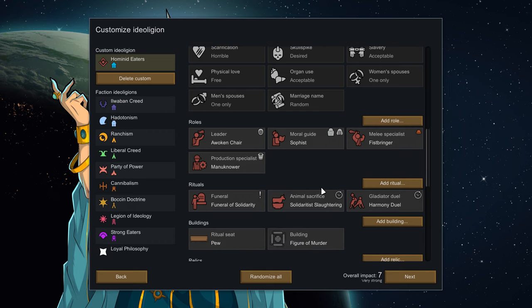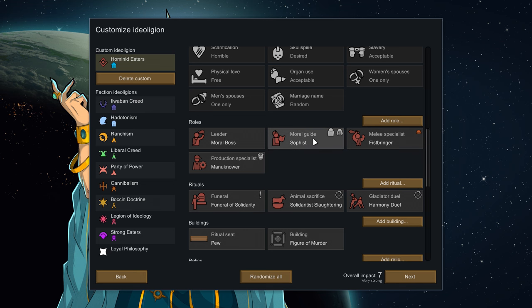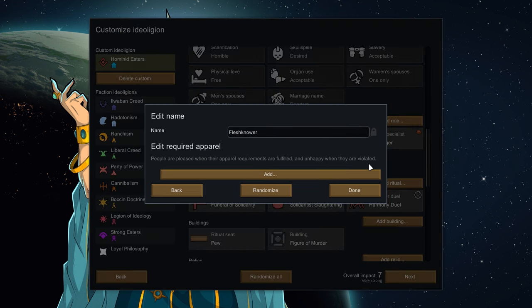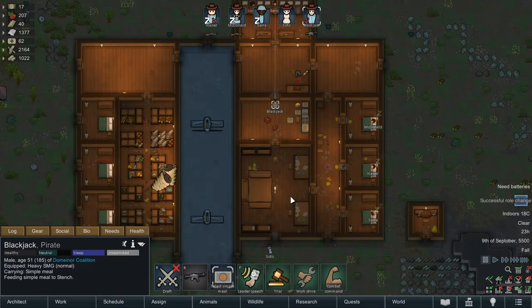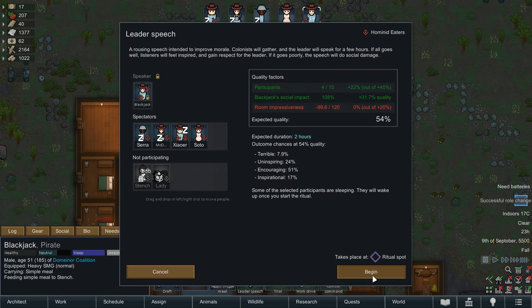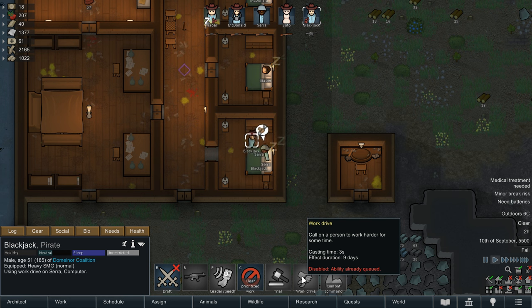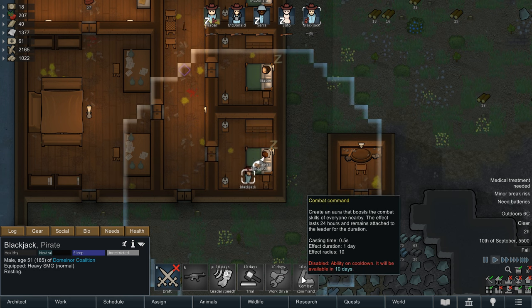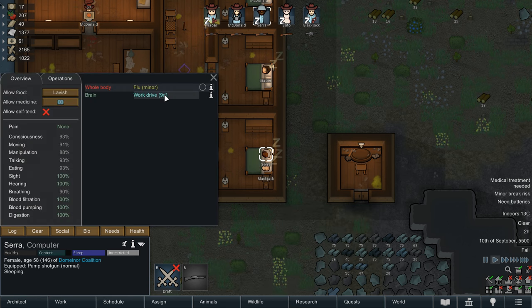You can change the narrative if you're really invested in the ideology, writing a backstory for its foundation, maybe some quotes and how it was spread. You can then assign roles, some of which require specific memes to unlock. Leader and Moral Guide are always available but you can only have one of each, both better suited to a pawn with a reasonable social stat. The leader gains four abilities. They have a speech which can inspire pawns if it goes well or anger them if lacklustre. They can buff a single pawn with Work Drive, increasing global work speed for the target by 50%.